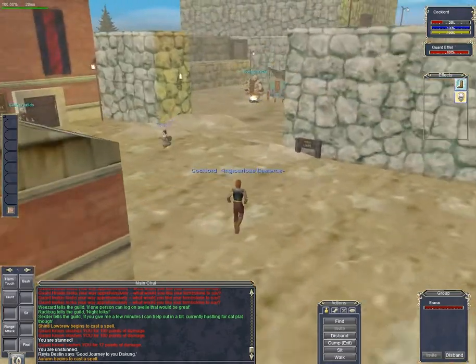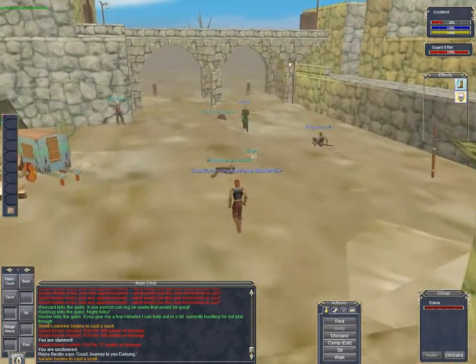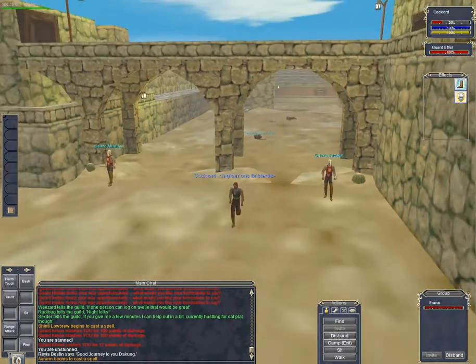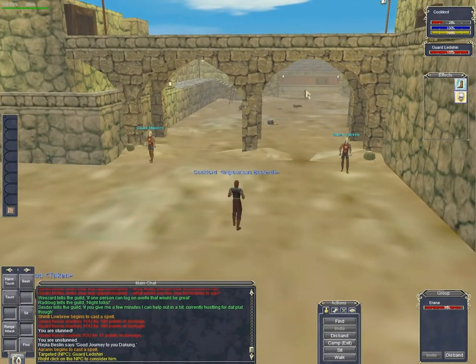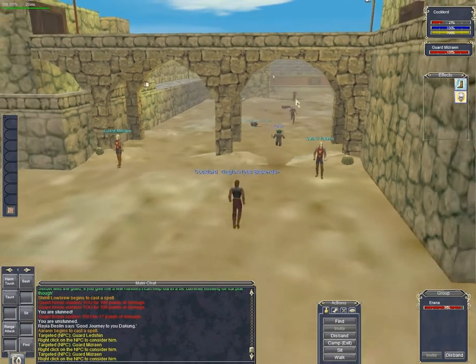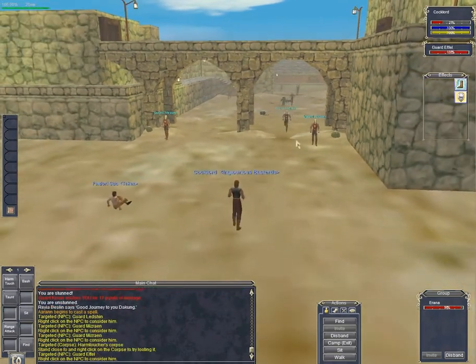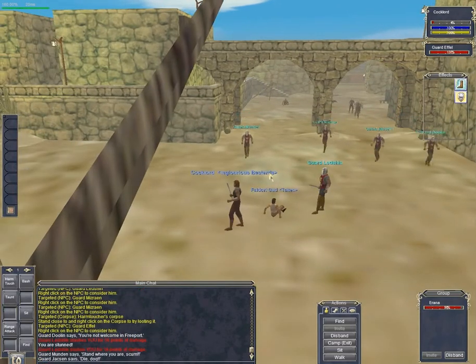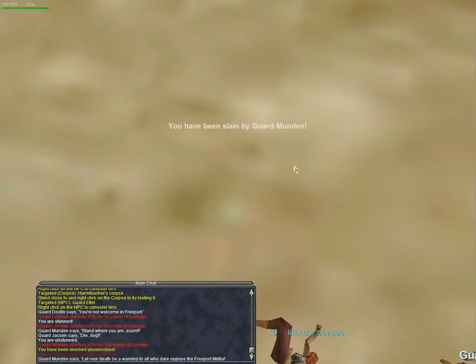Oh, there's a whole bunch of guards coming at me! I'm gonna run and let the newbie guards finish this job off. See, Guard Shin — he was never aggroed. There's Guard Ethel. All right, now I'm dead. See — Ethel got within range of the newbie guards and caused them to proximity aggro.